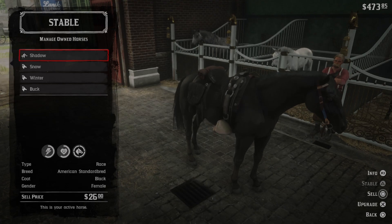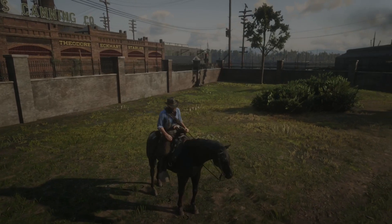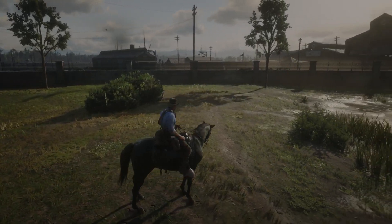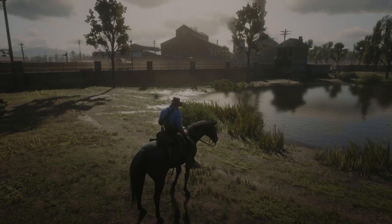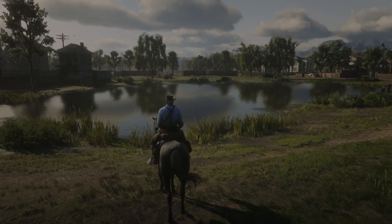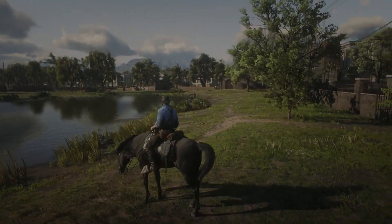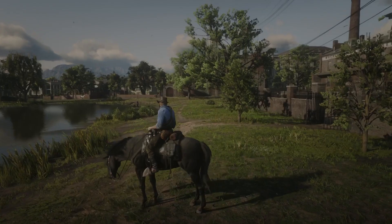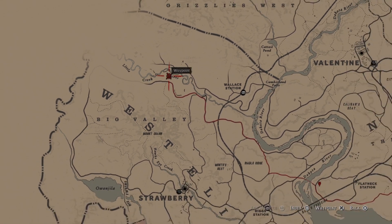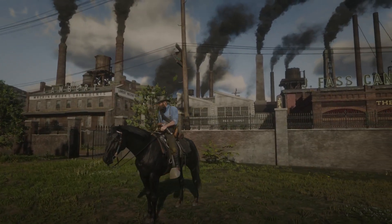Next up, we have the Black American Standardbred. This big black horse embodies freedom like none other. Although it lacks in speed compared to the Arabian, it more than makes up for it in sheer badassery. It's bigger, blacker and braver. There are a couple of places to grab yourself one, but the one I'm going to show you is up north in West Elizabeth, close to a stream. The reason for this spot is because you have the opportunity to break a horse in front of a grizzly bear — and why wouldn't you?